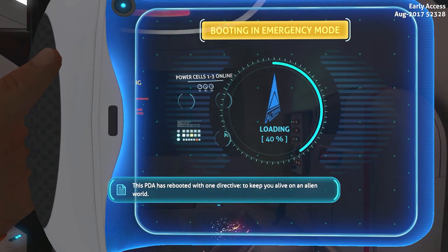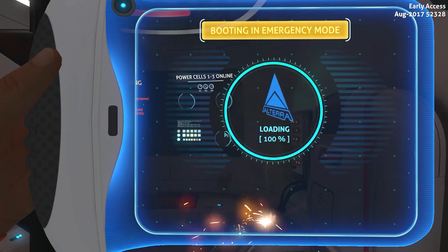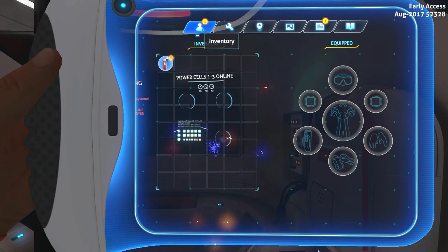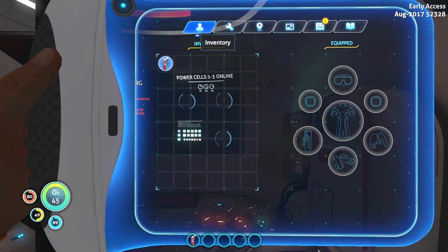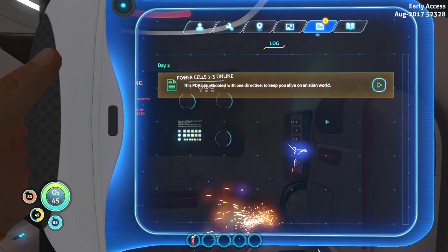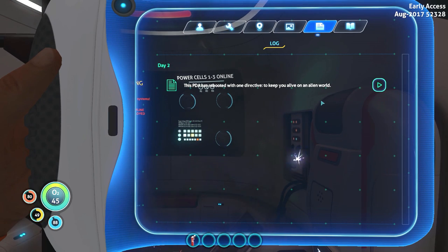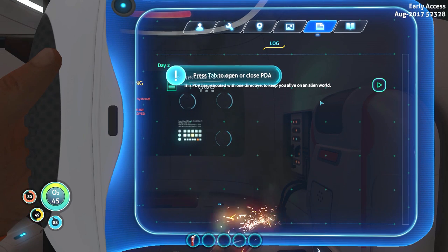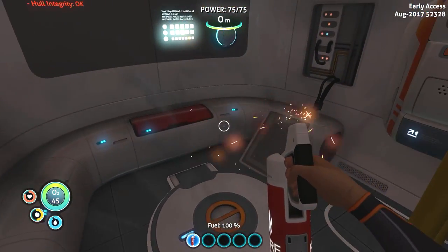This PDA has rebooted with one directive: to keep you alive. I like that PDA — that is something that I need. Fire extinguisher at 100% fuel — I don't know how that happened. Let's check inventory, voice log — PDA is rebooted. Tab to close that PDA. Maybe I'll learn how to live with her or she'll learn how to live with me — one of the two.